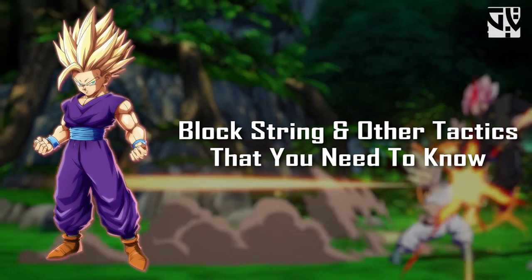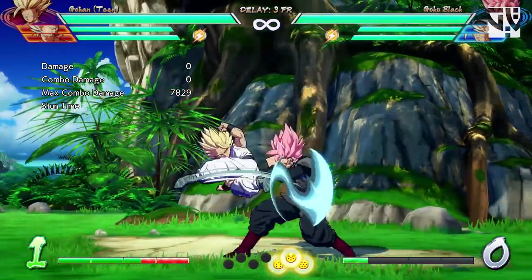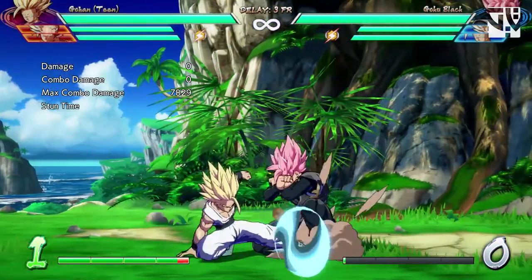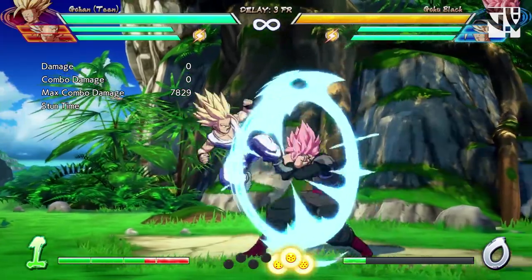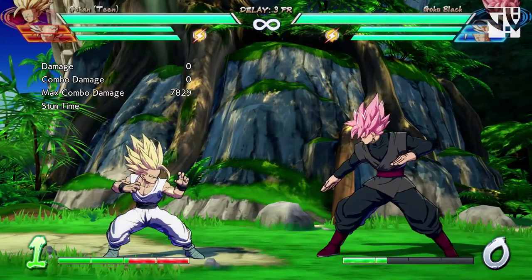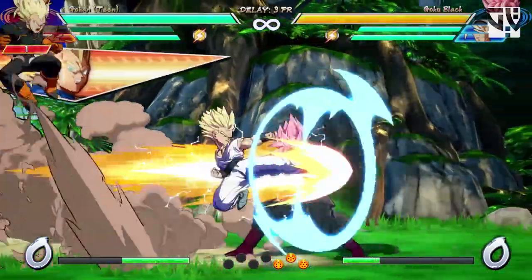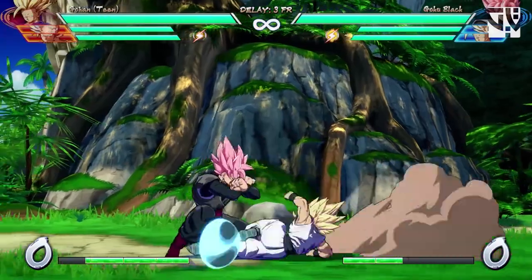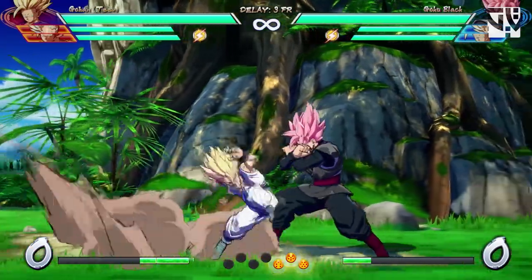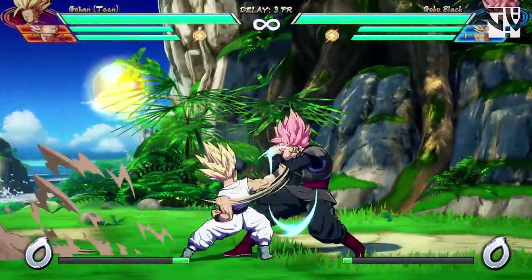Now let's talk about block strings and other tactics you need to know for Teen Gohan. For block strings, you can use the light auto combo and do the quad circle forward medium in the air, then pressure the opponent again because you'll get an overhead after that - this is the most commonly used block string. You can also use the first two hits of the light auto combo and then do the key blast into quad circle forward medium, which is a little more advanced, and then pressure the opponent again.